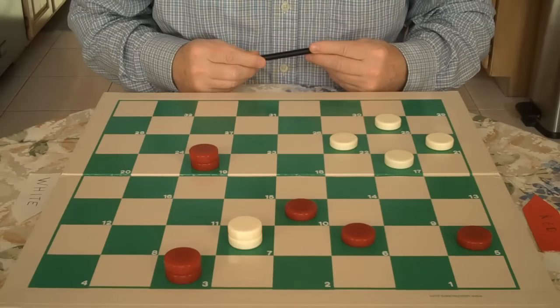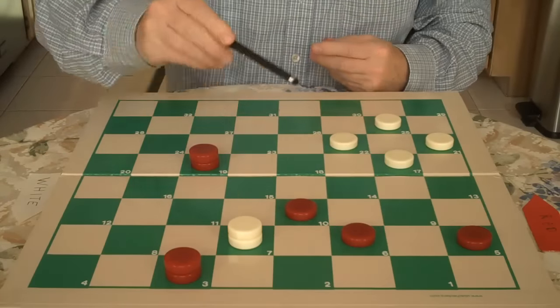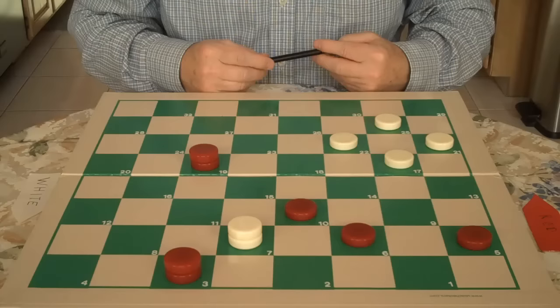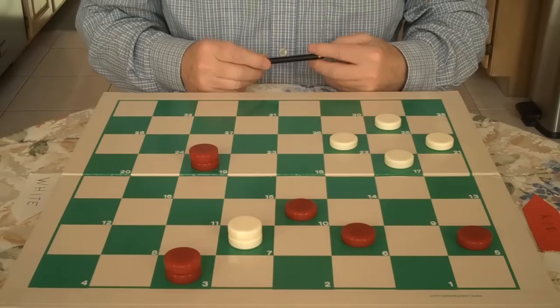It's five versus five, but you have two kings. If we can get rid of White's king here, we'll have a winning advantage. Now we're going to let White on his turn jump out our checker — a sacrifice — in order to get rid of his king.